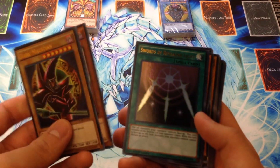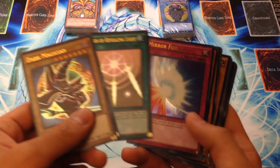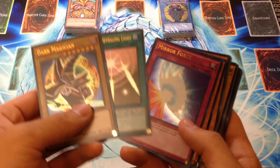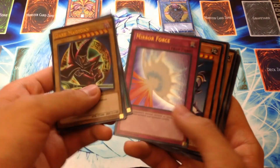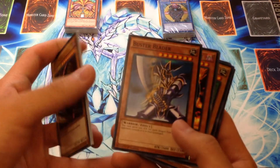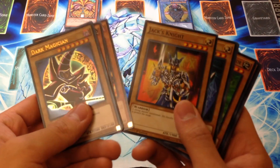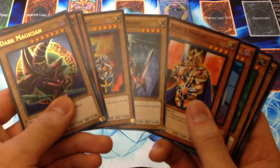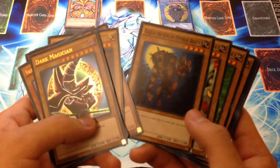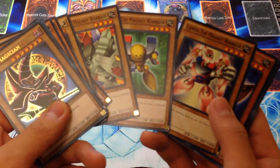Swords of Revealing Light — the card I mentioned — probably not worth printing in Ultra for the Battle City version; I think it should have been Ultra for the other deck instead. Mirror Force in Ultra Rare looks really cool as a throw-in reprint. Buster Blader. Archfiend of Gilfer or Beast of Gilfer. Jack's Knight, Queen's Knight, and King's Knight. Berfomet. Gazelle the King of Mythical Beasts. Alpha, Beta, and Gamma — combining to form a powerful monster. Big Shield Gardna.